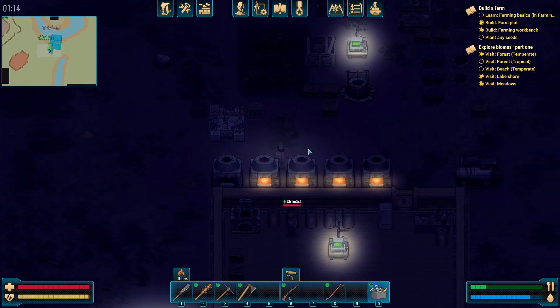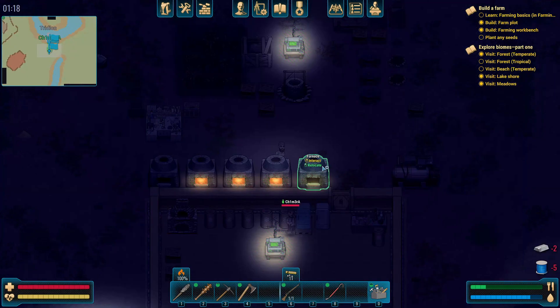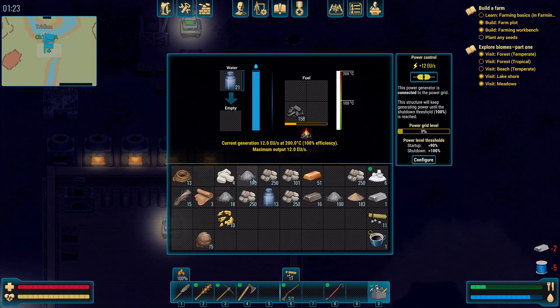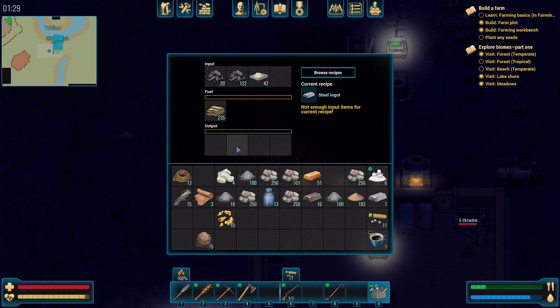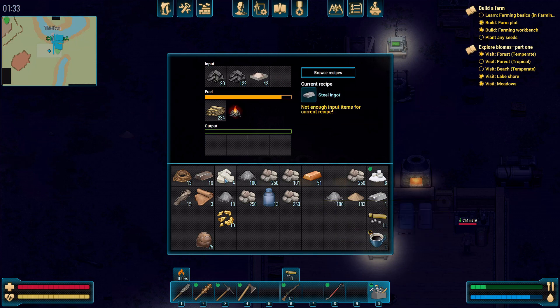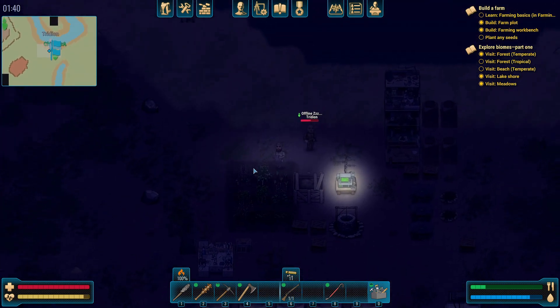Fuck you bug, come here, I'm gonna knife ya. What you got, bitch? Eggs and meat. Should I go fishing? You pretty much plopped that right in my face. Pretty much dropped a fridge on me. You're welcome. I wish you could rest the night away, I really do.